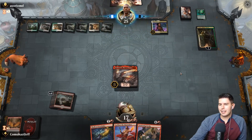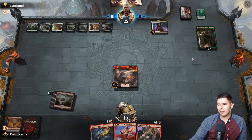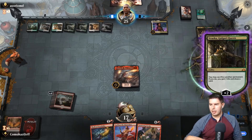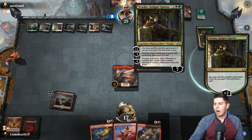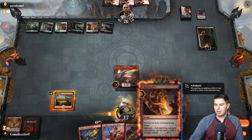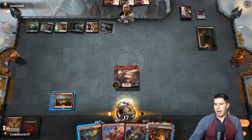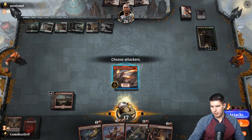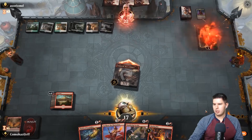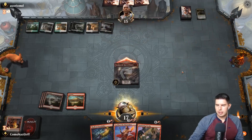Oath of Kaya hits our face. They didn't kill Dracuseth — they probably should have dug for an answer anyway. I think we are going to kill Verasca here. No creatures come out — Slaying Fire helps out. Swing in with Dracuseth at their face, four damage here, three damage there. Slaying Fire to kill Verasca. Down to 15, pass the turn.